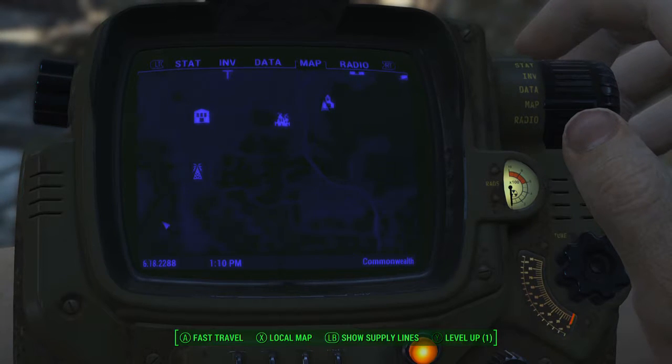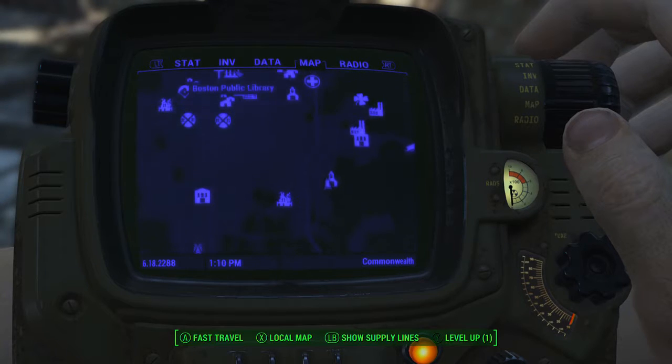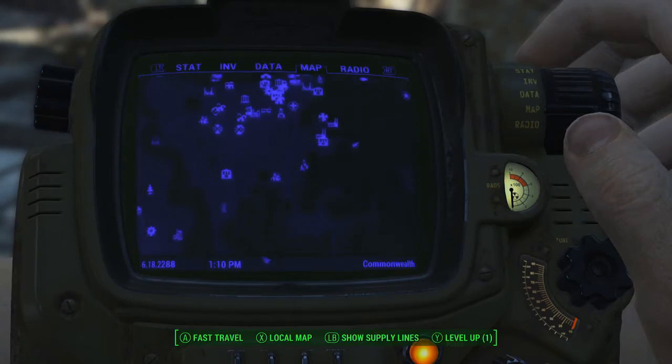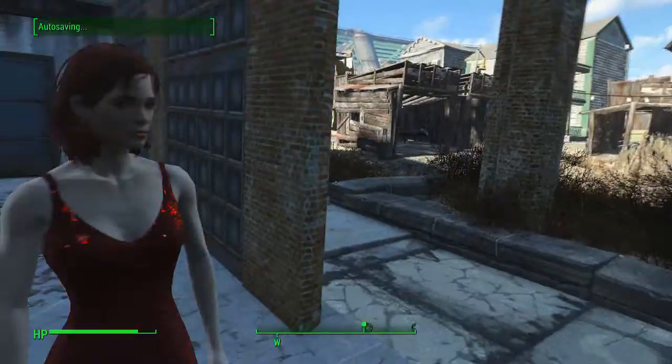I still need to go clear those, so maybe I'll clear those and let you guys know if I find anything. Fallon's Department Store. There's the Prydwen and the airport, and I hope that kind of helps you get an idea of where this is, but first of all,